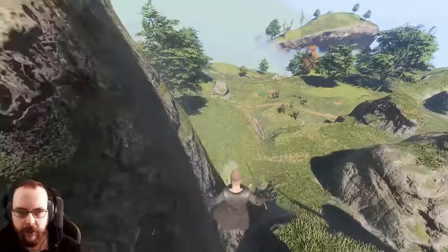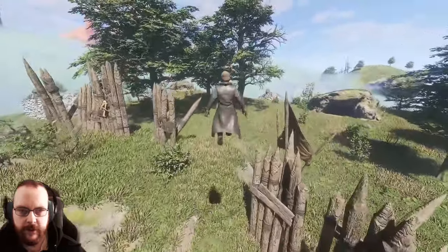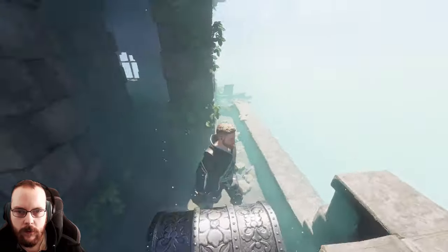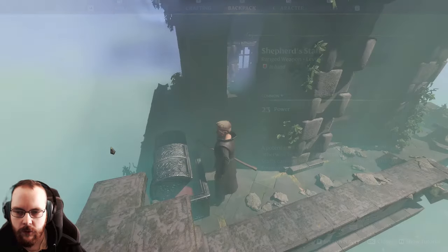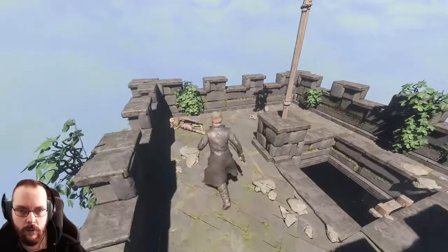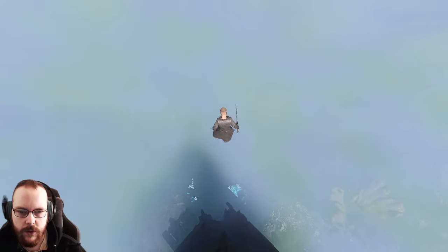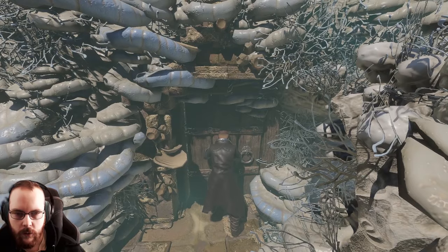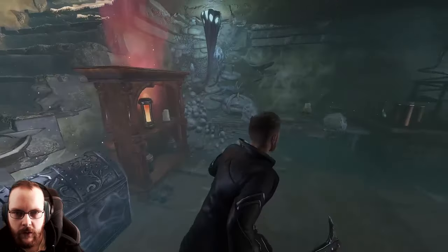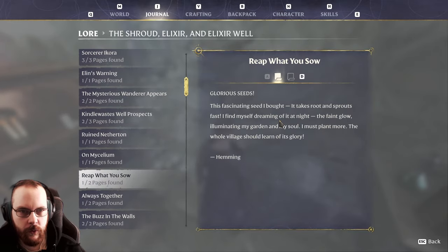Nothing new in this area. Maybe down here at Fox Chase — I know I found something down here before, not exactly sure what. Let's head up the spiral staircase; there's a chest — matchup staff, just for fun. There has to be a way up — ladder to heaven. Nothing more here. Let's go down to Fox Chase. There's a cellar down here — a shroud elixir. Reef what you so — yeah, reef what you so. Maybe the next one could be around this area.